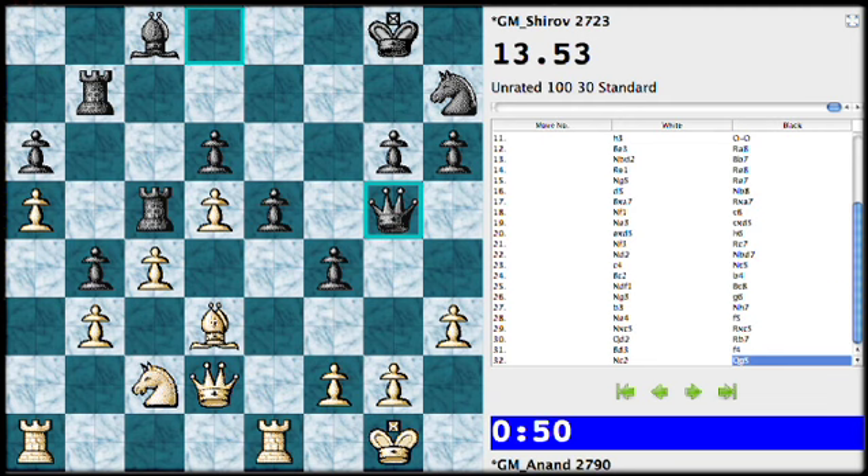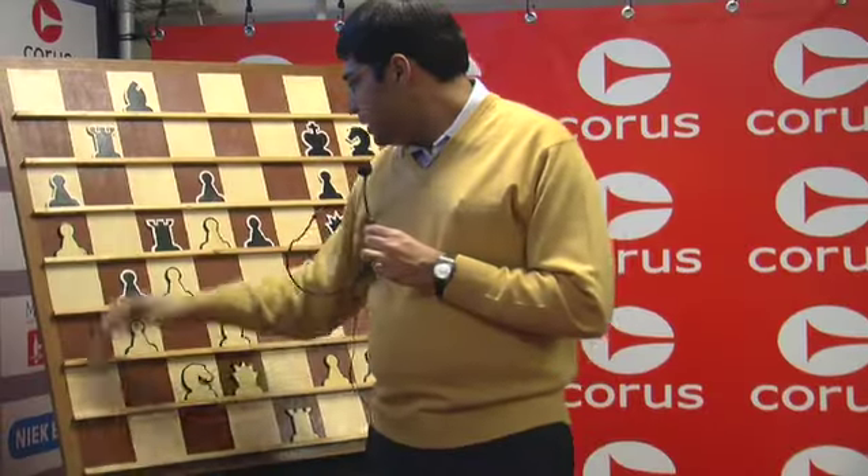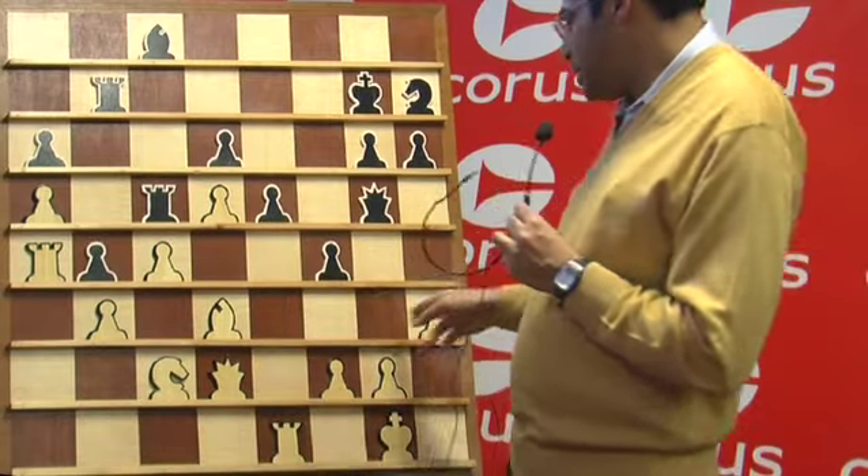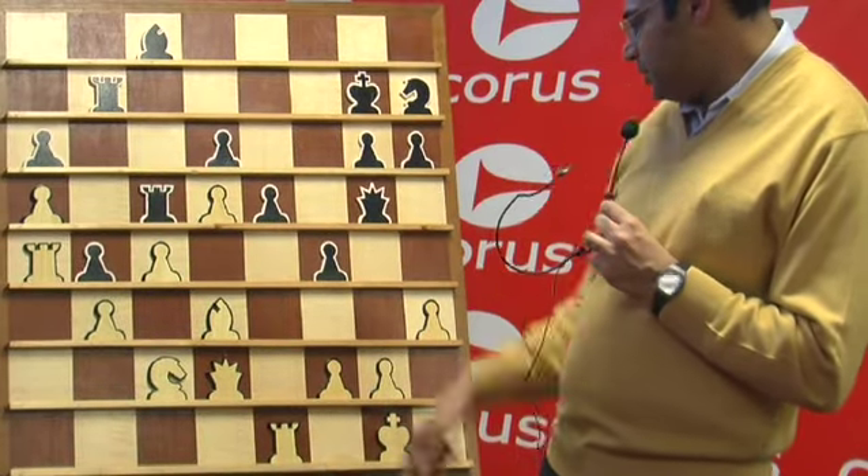After Qg5, I have to play this because I think the knight is needed here. Knight b4, bishop h3, and bishop f1 — there's a rook takes b4 tactic.